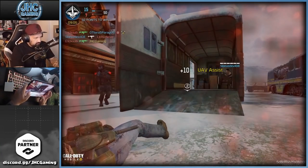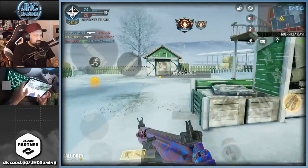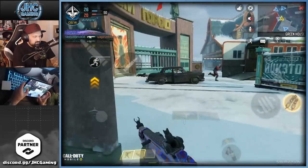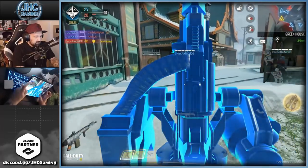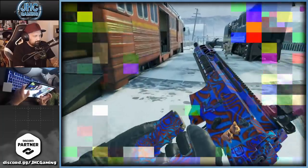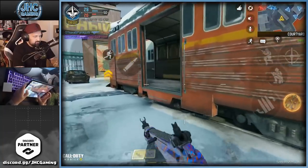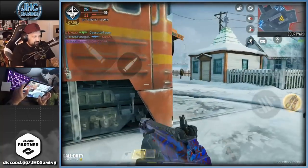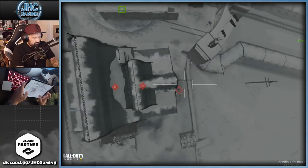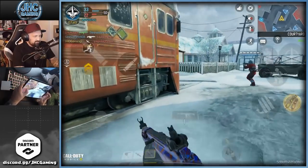I died trying to drop my sentry gun - let's retry. That's what you don't do: push their spawn because they're invincible. Don't put the sentry gun too deep in their spawn either since they're invincible there - put it more towards the middle. The EMP system - is it gonna destroy the sentry gun or just deactivate it for a minute? Looks like my sentry gun is dead.